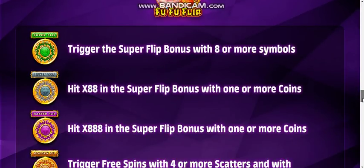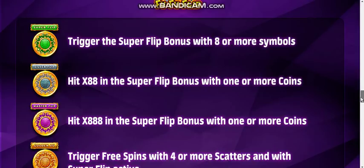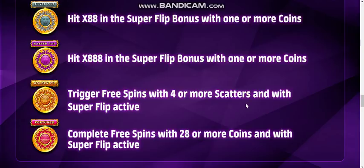Foo Foo Flip has a variety of badges. You can trigger the super flip bonus with eight or more symbols. A silver flip if you hit times 88. If you hit times 888, which would be awesome, you become a master flip and earn the master flip badge. If you trigger free spins with four or more scatters with super flip active, you'll get the golden Foo badge. Complete free spins with 28 or more coins with super flip active and you get the fortunes badge.